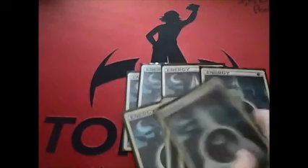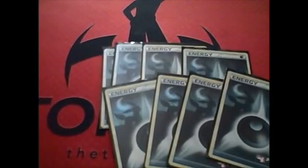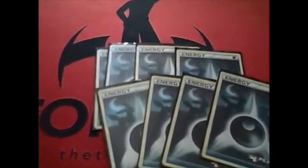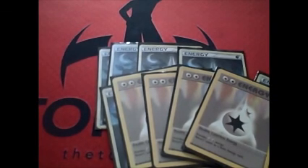Eight beautiful Umbreon energies — I had to say it, I love these dark energies. I'm personally comfortable with eight dark energies in a dark deck. I've always run eight dark energies — before Yveltal even came out I was running eight darks with four Dark Patch. That carried over into this format. You can go nine if you want to. Then of course we've got four Double Colorless Energy for extra Yveltal options, damage output, and so you can attack with Seismic Toad.